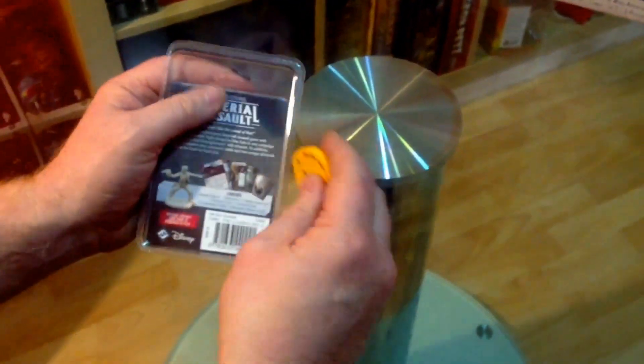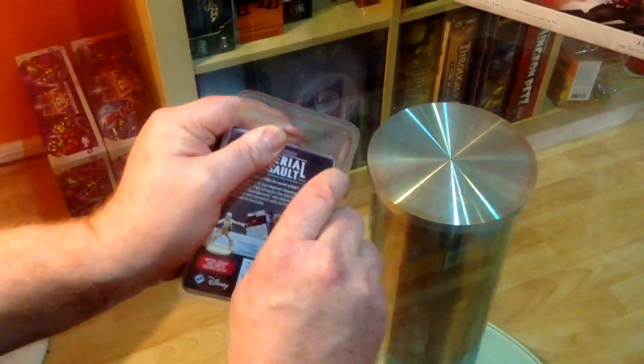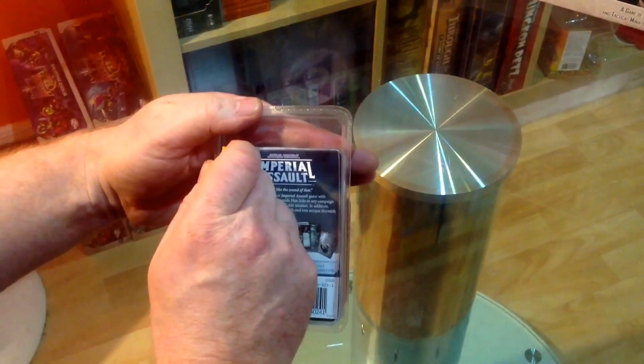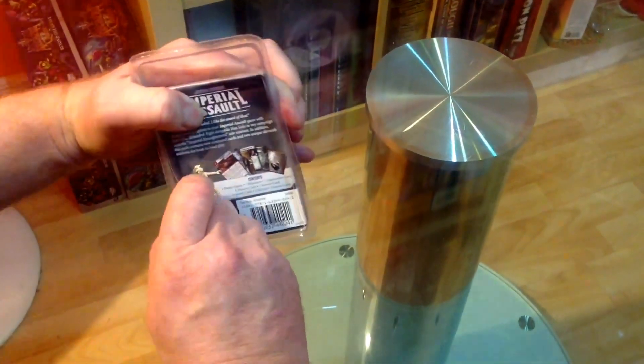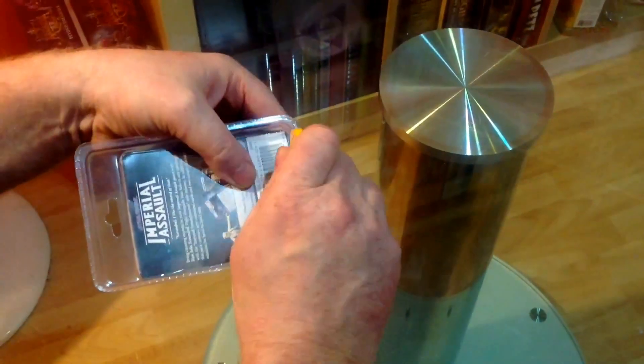So Han Solo - let's get stuck in here. He replaces the ally token in the core game. We'll cut into the blister pack here because it will not open otherwise. Come down both edges and then down the bottom - I find that's the best way.